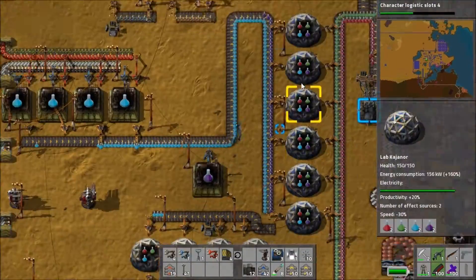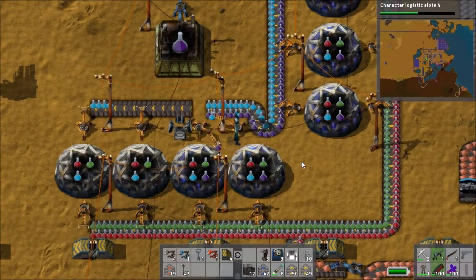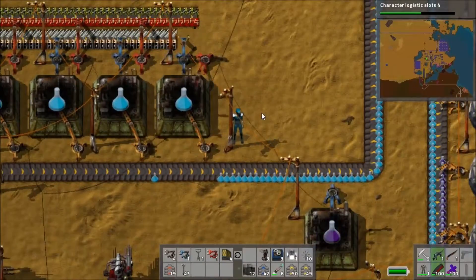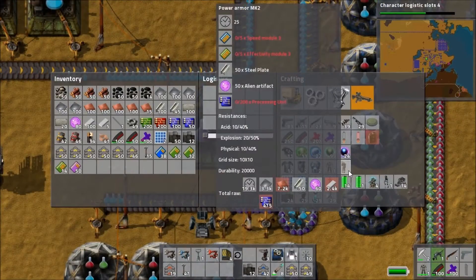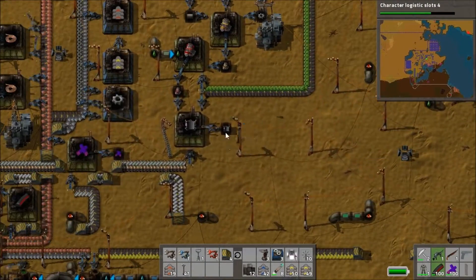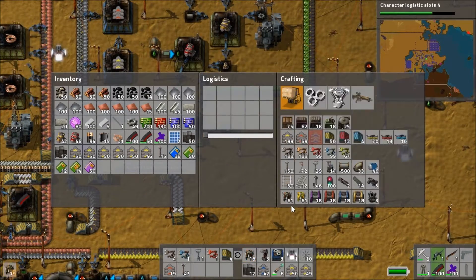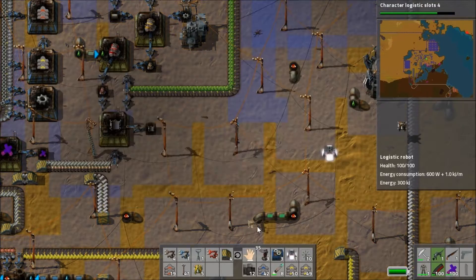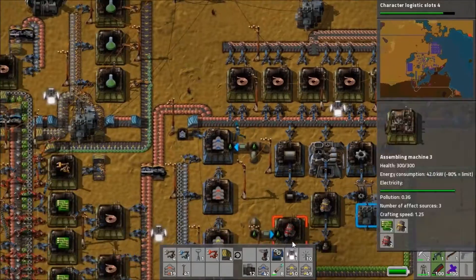In the meantime I go and install some new level 3 productivity modules on two more labs so we can increase our science rate. However at the moment we're very low on science packs — I quickly spot this and put ten more alien artifacts into the assembler. That leaves me with only 80, and 80 is an important number because we need them all to produce things, so I'm going to have to go do some alien killing to get more.